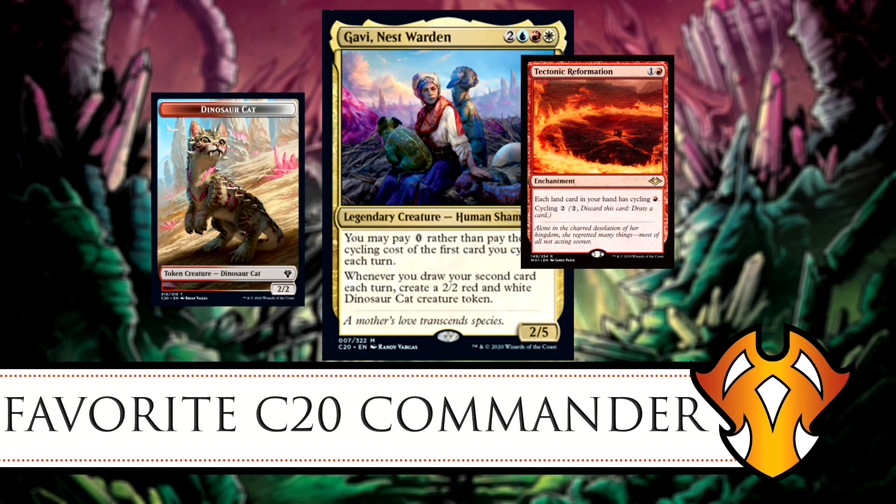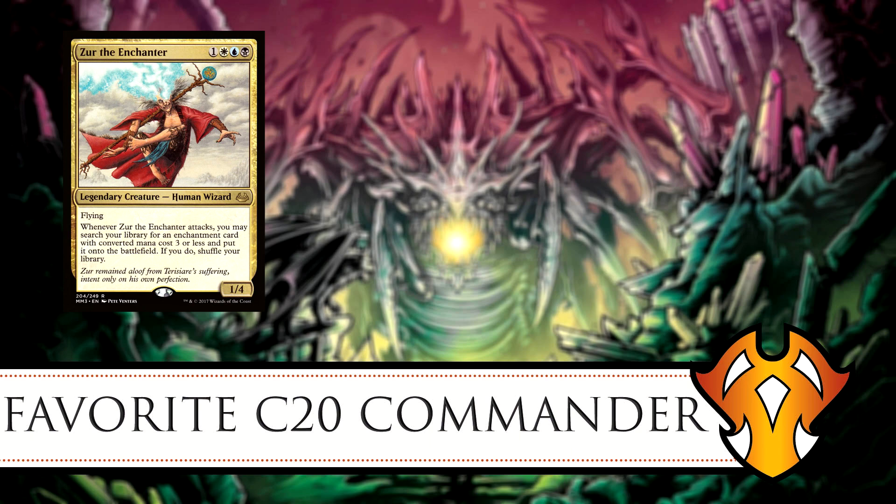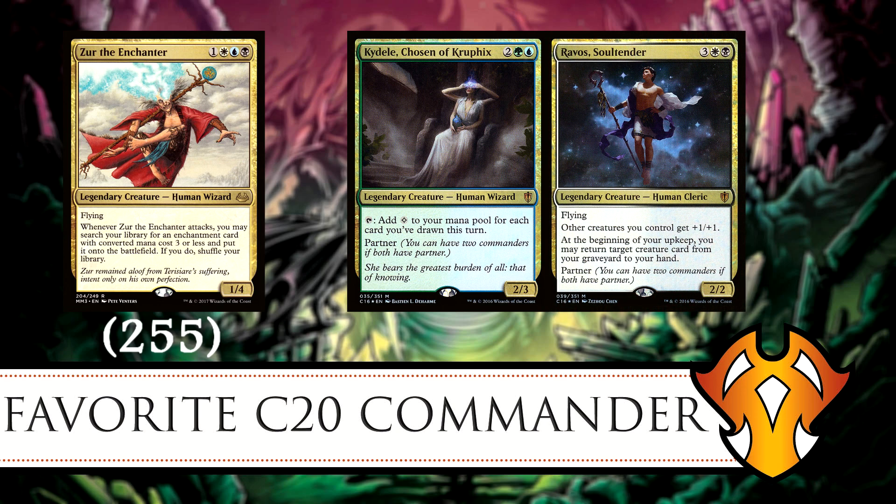Gavi is interesting — she's the first official commander with actual support for cycling, which is a really good and underrated ability. It's a nice one-for-one trade that lets you dig through your deck faster. Before Gavi, the most popular commanders for cycling according to EDHREC were Zur the Enchanter with 255 cycling-themed decks, and Kaydele, Chosen of Kruphix partnered with Ravos, Soultender with 56 decks.